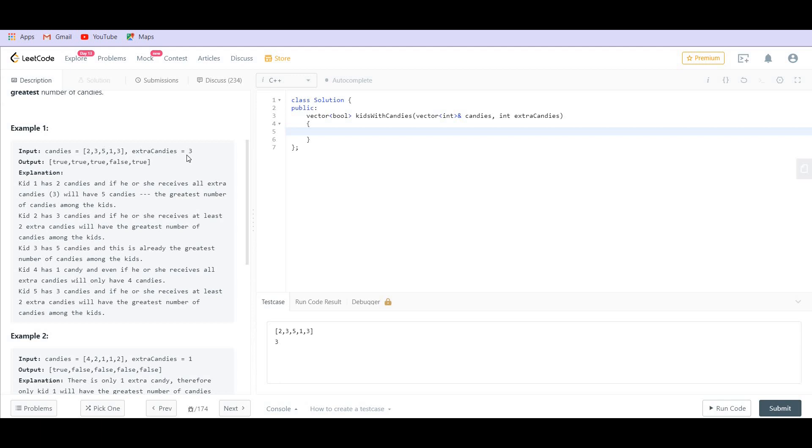Let us look at the very first example. We have three extra candies. We give these three candies to the first kid — the total will be five, and five is in fact the maximum, so it is true. Then we have three; three plus three is six, and six is also maximum. Then we have five; five plus three is eight, which is again maximum.